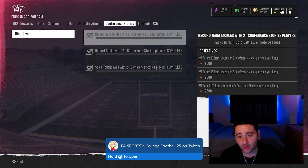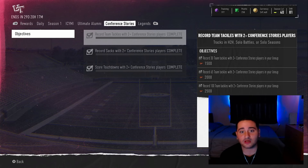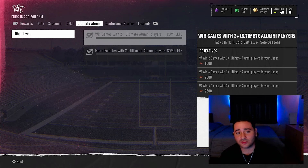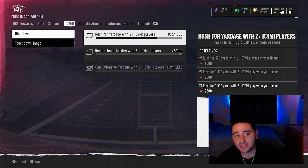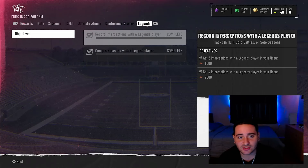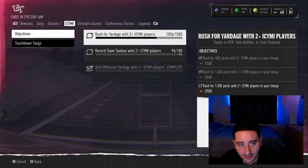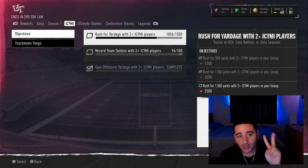Put two Conference Stories players in your lineup — doesn't matter what overall, doesn't have to be a starter, you don't have to get the 30 tackles with those players specifically, you just need 30 tackles total. Same goes for Ultimate Alumni — put two in your lineup and win games, force fumbles. ICYMI — put two of those in your lineup as well. For Legends, you only need one player in your lineup, which is pretty cool.